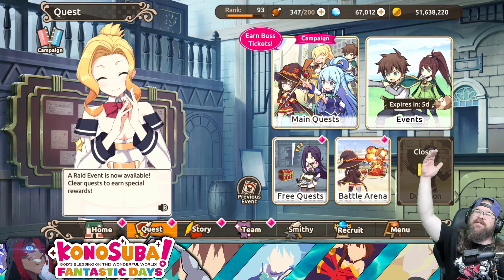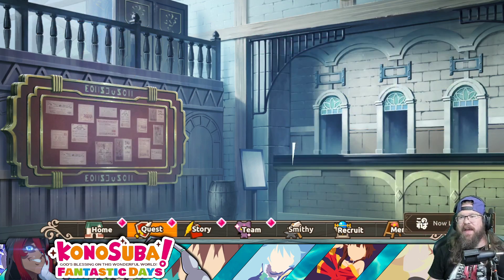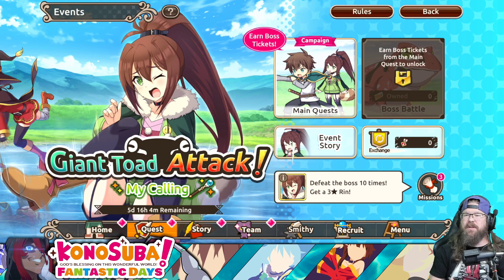You will notice events have moved. Events are up here, and we have a brand new event — that is going to be the Giant Toad Attack. Now, a lot of you guys have probably been on the same page as myself, thinking that we were going to get the Konosuba or the Danmachi Co-Lab. Apparently, that is not currently the case. I'll cover that towards the end of the video if you want to know more about the Co-Lab.